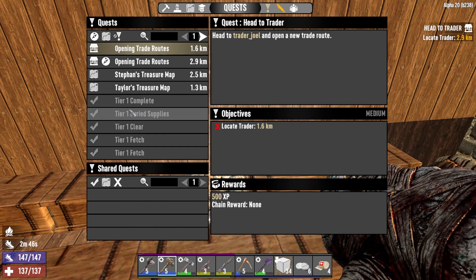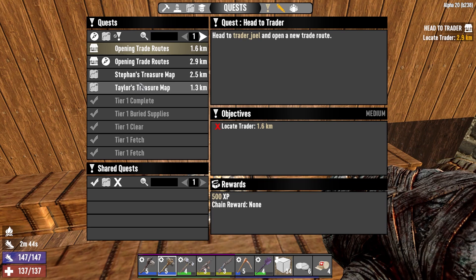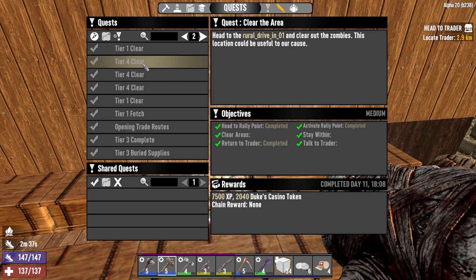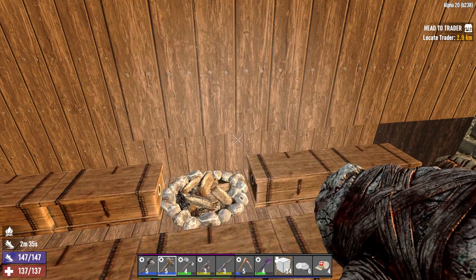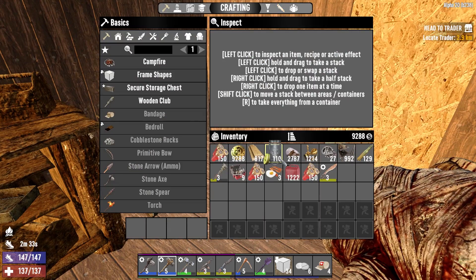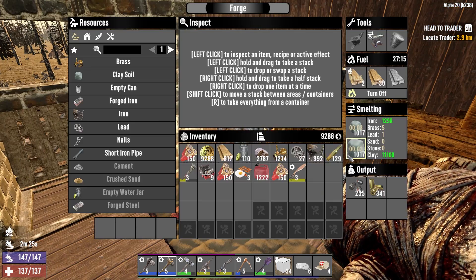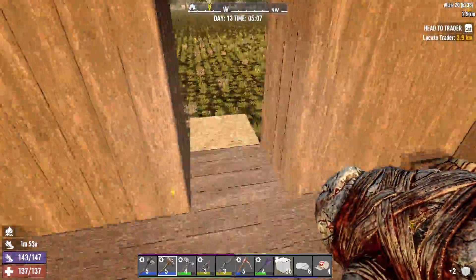We did a bunch of Tier 1 quests for Jen last time, and we've got a couple of treasure maps. Looks like we've got another opening trade route. I'm just looking to see if we've completed Tier 3. We're on Tier 4s - that's right. Alright, let's go and do another Tier 4 quest then. Let's go and see Wrecked and get that on the way. It looks like we've got some sand making and some clay smelting. Let's rock and roll.